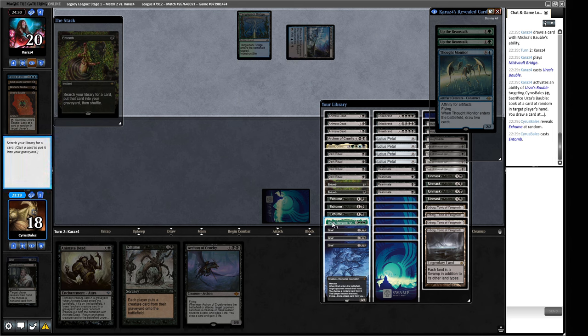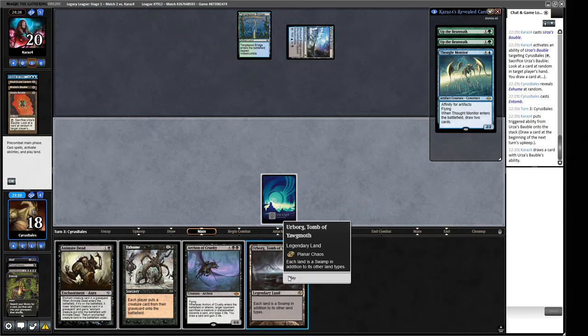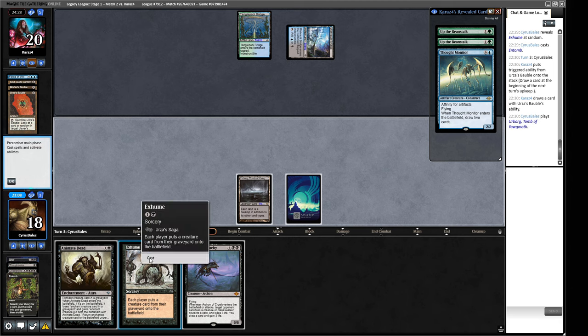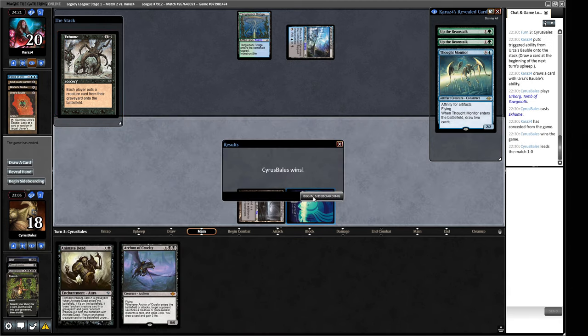What is the correct thing for us to put in here? I think it is Galta Stampede - that's Galta plus Archon of Cruelty, so that's two cards in one go. Is that better than Grizzlebrand? I'm hard pressed to believe that's better than Grizzlebrand. We found a land - we're gonna try the Exhume first because our opponent doesn't have any creatures. Our opponent's scooping to that - that's nice to see.